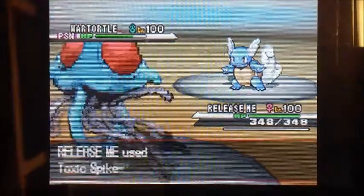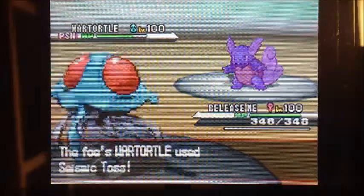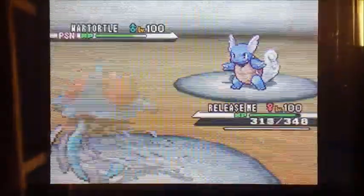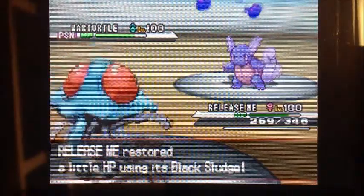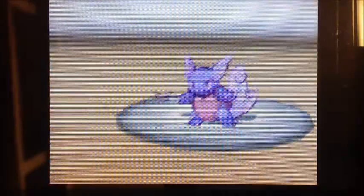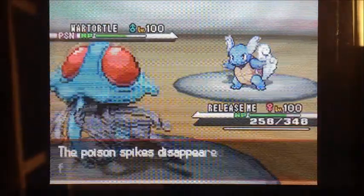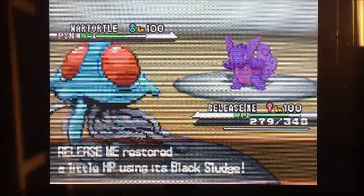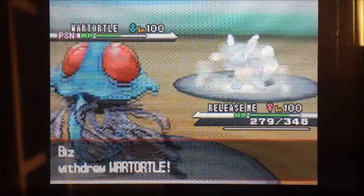I'm expecting Wartortle to spin the Toxic Spikes away. I'm forcing the issue and continue to use Toxic Spikes even though he will keep spinning them away, because Wartortle has no form of recovery and the poison damage is going to keep chipping away at him gradually. If he keeps using Rapid Spin, Rapid Spin does nothing to Tentacruel — Tentacruel actually heals more from Leftovers than he gets damage from Rapid Spin. So I'm perfectly fine continuing to throw Toxic Spikes out there.